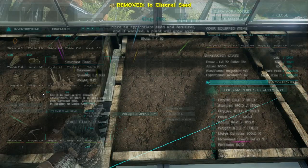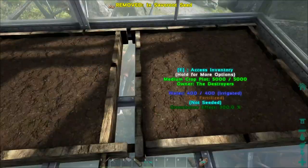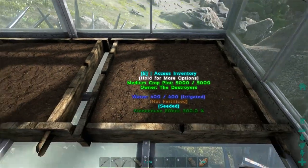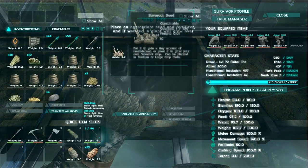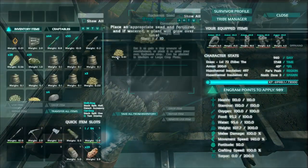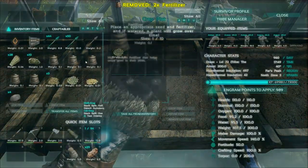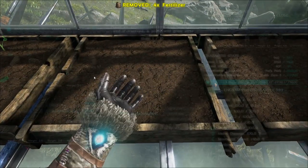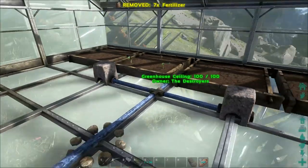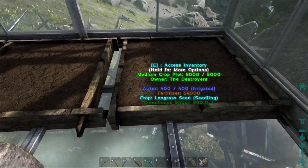I'm going to place some seeds in here. I have a few. I've been playing a bunch of different games lately and trying to keep track of key bindings is really messing with me. So we got Longgrass, Savaroot, Citrinol, and Rockaroot. We'll put a couple of fertilizer in each one - seedlings in all four. That's pretty good.